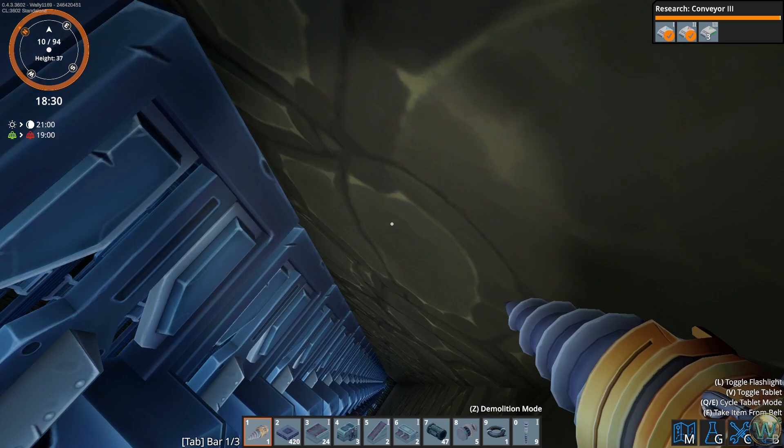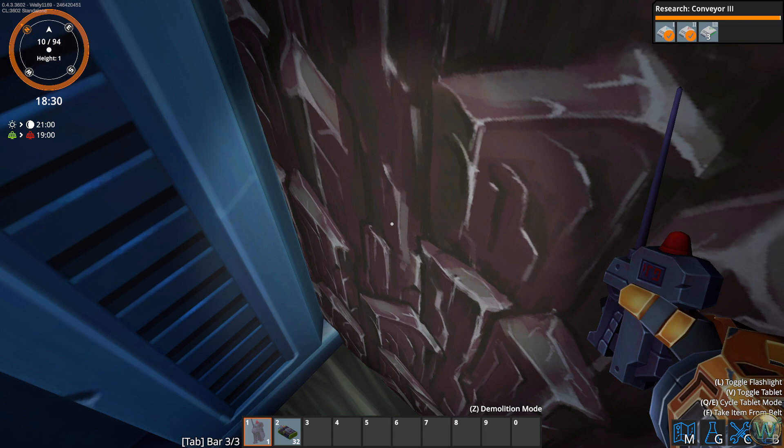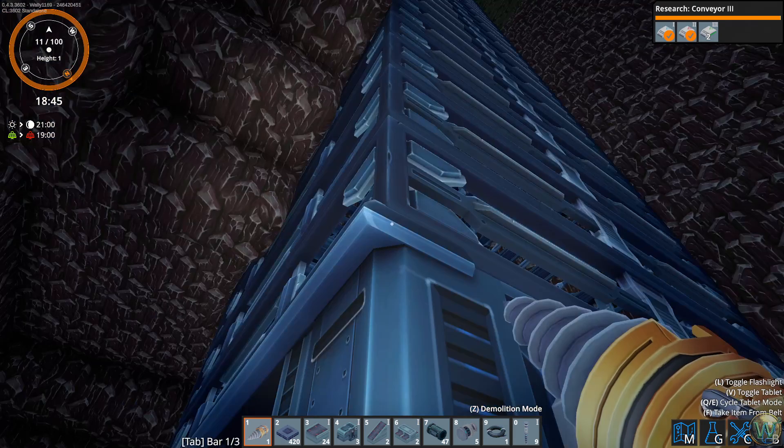You guys have missed the blasting anyway, right? I'd already blasted out a bunch of this here at the bottom, because I had fallen down here two or three times perhaps. Well, let's wait for the elevator to come and get us - it'll be down in a moment. And then we can head up and continue working on the ignium fuel rod expansion, so that we can then work on the energy cells.